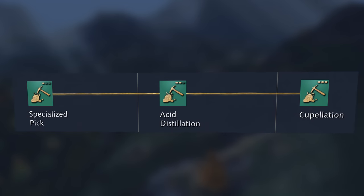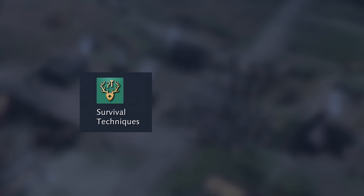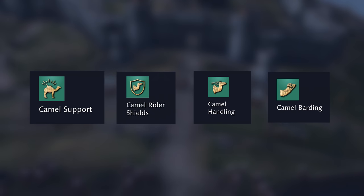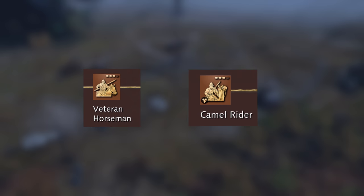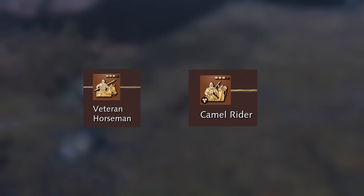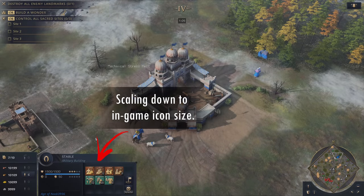Other sections of the game are just as bad, like the mining camp upgrades. Some are less so, but the problems exist throughout. Look at the difference between survival techniques and professional scouts. Look at the difference between camel support, camel rider shields, camel handling, camel barding. Trust me, it will be a nightmare to remember which camel was which when you're in the House of Wisdom playing as the Abbasid Dynasty. And what about the veteran horseman and the camel rider? It's the same angle, same pose, same spear, same helmet, same colors. If you think players will be able to tell those two apart in the middle of a fast-paced RTS game, you're insane.